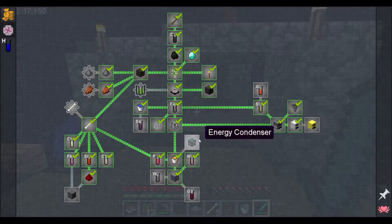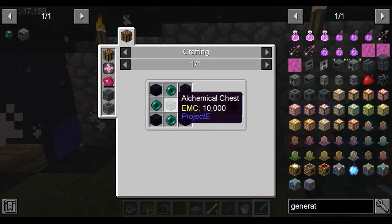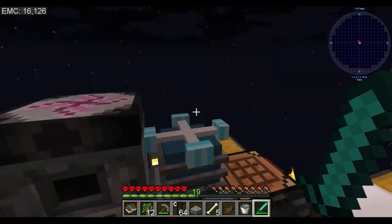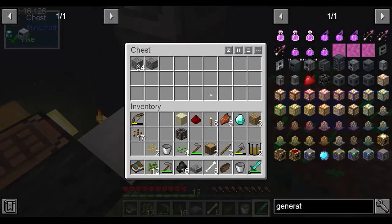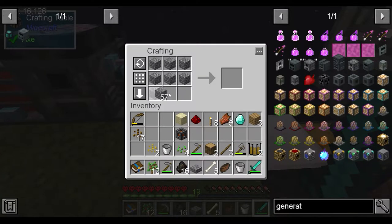So our next quest we're going to work on is the energy condenser - what we need the obsidian for. So we'll start with reloading up carbon. Next up we need - it's going to be so much easier than it was last time because I don't have to make the stone the long way.